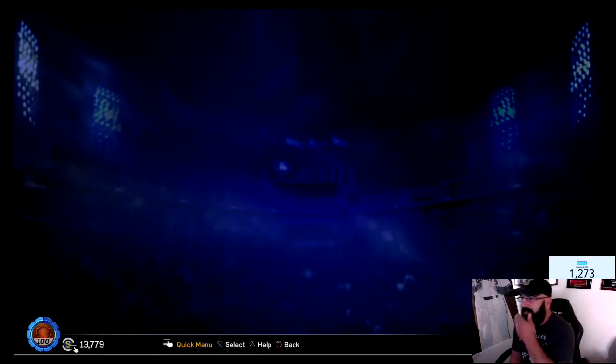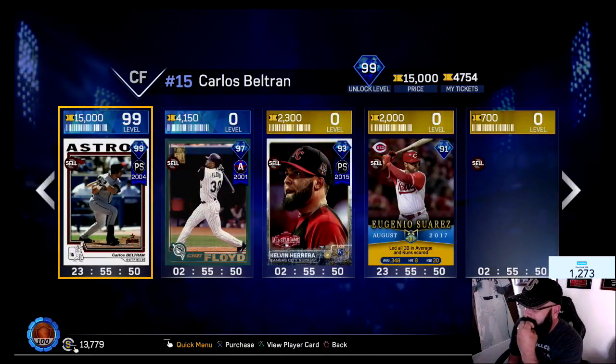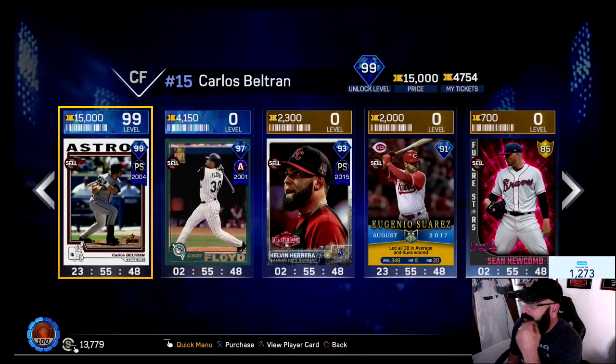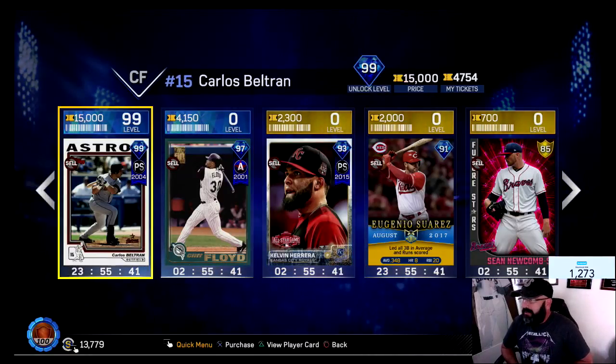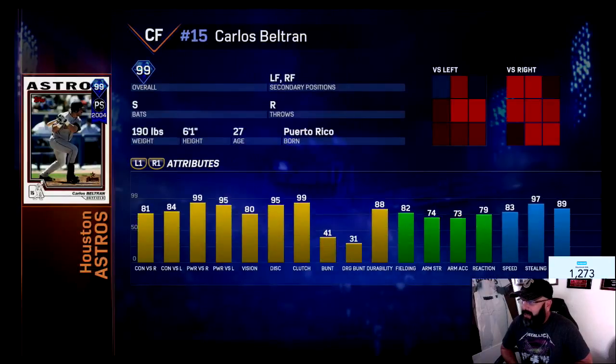Working on my comeback game. In the ticket counter we have a 99 Carlos Beltran for only 15,000, and a 93 Calvin Herrera. Let's go ahead and check out the 99 Beltran.